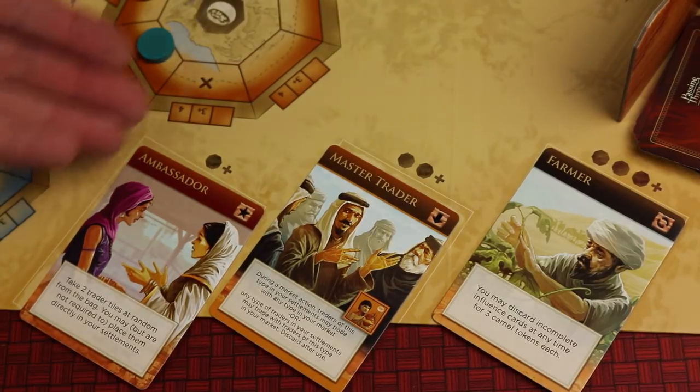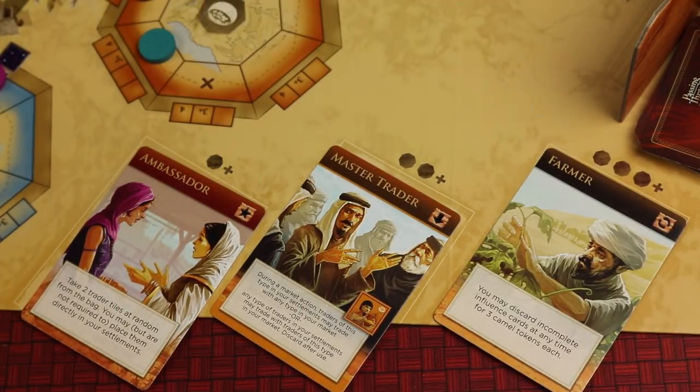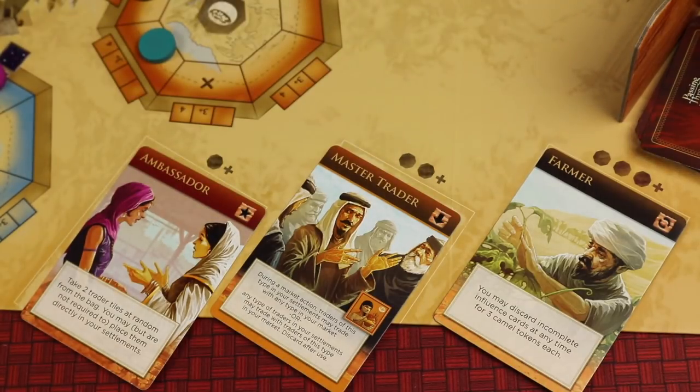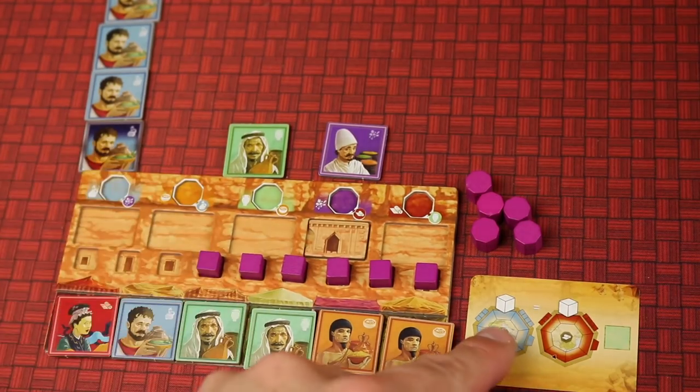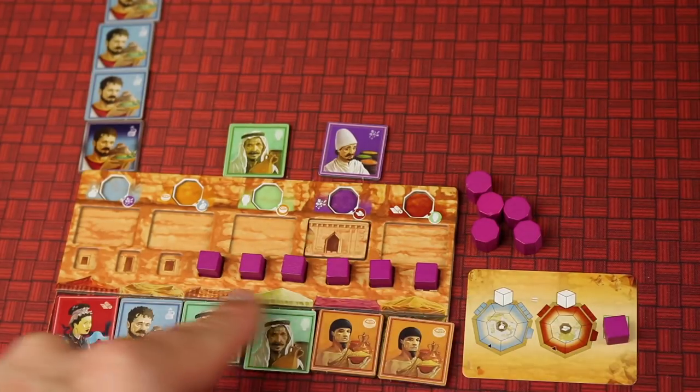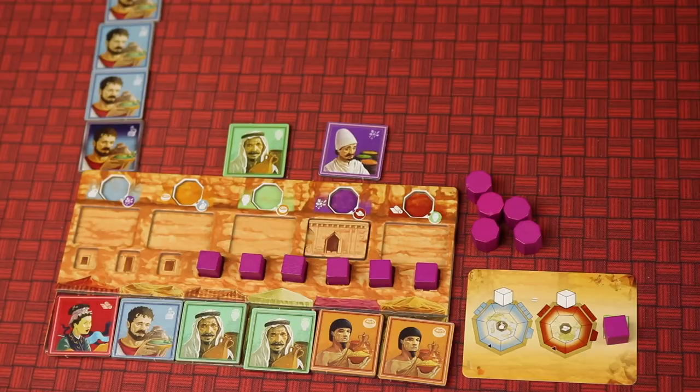You'll also be gaining different villagers which give you different abilities throughout the game — some right away, some on your terms, and some throughout the entire game. You'll also be able to place influence by having similar influences in different parts of the world from influence cards. The first one to run out of their nine cubes wins the game.